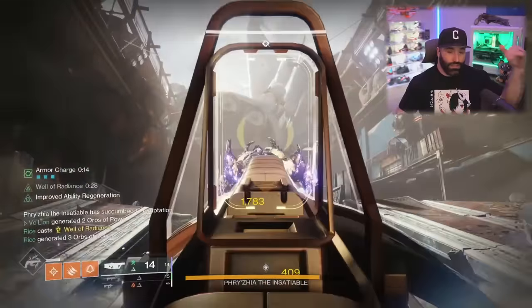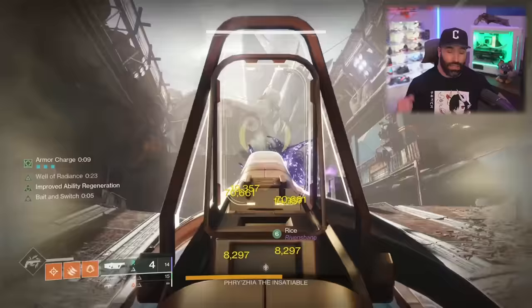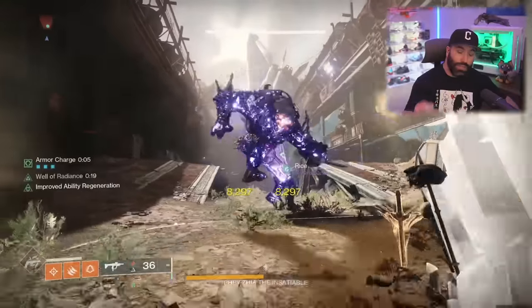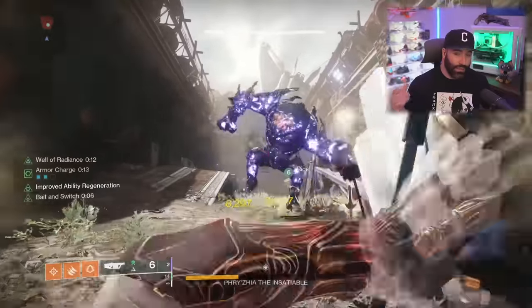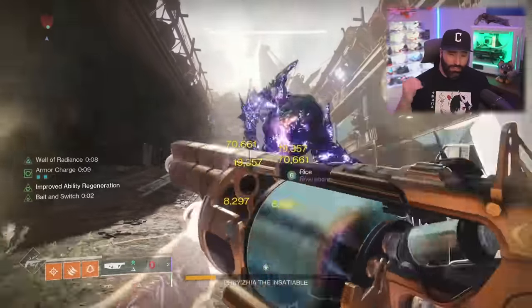For ammo economy, and the fact that I can do high DPS by just spamming Witherhorde, bait and switch, and grenade launcher — putting up rocket launcher-level damage without needing a teammate running Gjallarhorn — I think grenade launchers are going to be in a better place. So please start focusing not just on rockets. If you like spamming Palmyra and shooting 12 shots, do that. No one's going to say you're doing anything wrong.